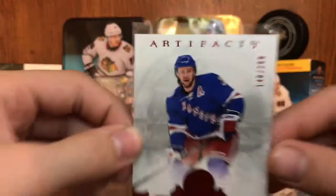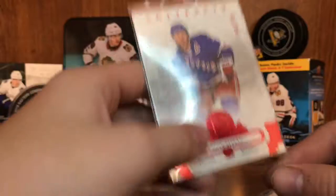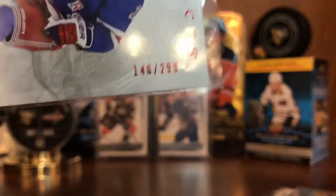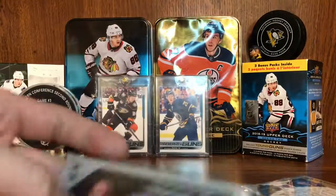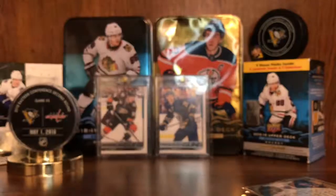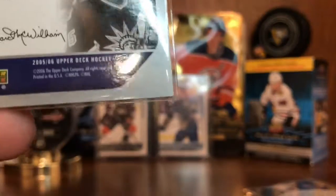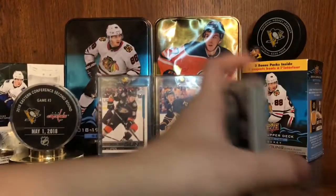Derek Stepan — this ring light is pretty. If you guys are annoyed by that, let us know. 140 out of 299 — Derek Stepan Ruby from 1718 Artifacts. And then the best out of the sleeves: Al Montoya Rookie Threads from 5-6, just says Upper Deck Hockey — doesn't say Series 1 or 2. So yeah, those are the pin sleeves.